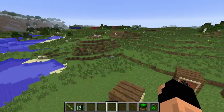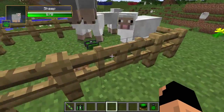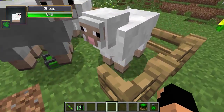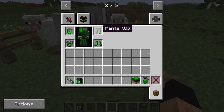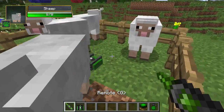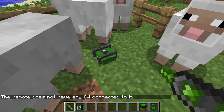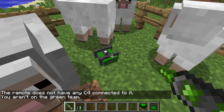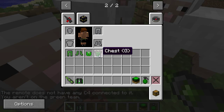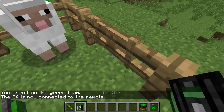I have a few things set up over here that you guys are going to enjoy. First, we have this little pen here with some sheep, so let's go ahead and open up the pen. You'll notice if I take off all my armor and then take out the green remote and try to click the green C4, it says this remote doesn't have any C4 connected to it. If I left-click, I'm not on the green team — so in order to be on the green team, you have to be wearing the green team armor. Now when I click, the C4 is connected to the remote.